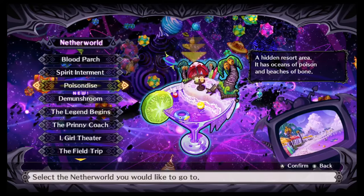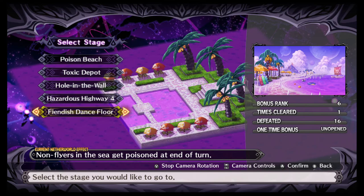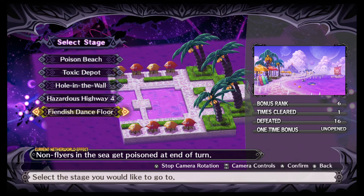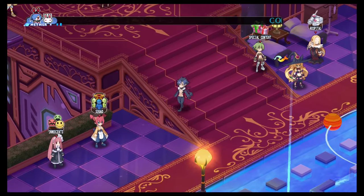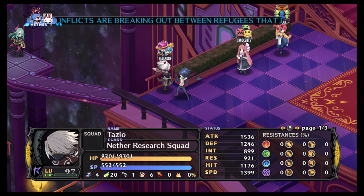When you unlock the research shop, that is on stage 3-5. So once you beat Fiendish Dancefloor you will unlock the research shop. Its default location is right here — it's a ninja guy.